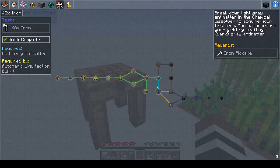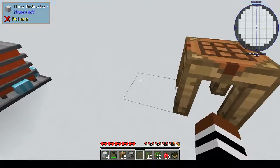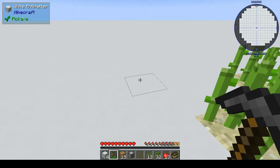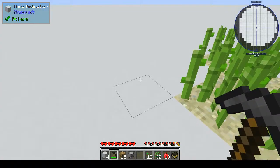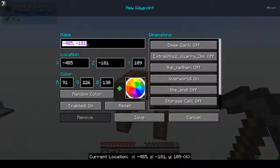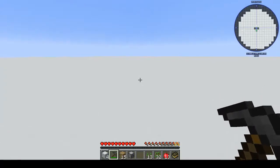We can also get iron. White anti-matter can be found deeper underground but there's white anti-matter on top — I have no problem with mining this stuff. So how many do we need? 48. We need a stack of white and a stack of gray. Let's go — oh, I didn't actually mark where spawn is. But if we're going to go off, let's go over here and mine some anti-matter.